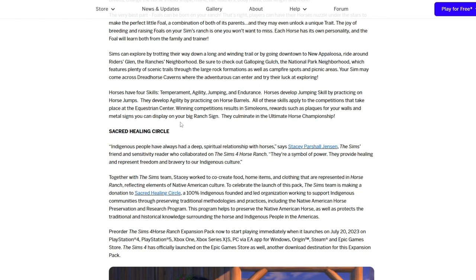We're definitely learning more things now — I'm happy! Everything else was very similar and I was a little concerned, but there's definitely more to the pack. Horses have four skills: temperament, agility, jumping, and endurance. Horses develop jumping skill by practicing on horse jumps and agility by practicing on horse barrels. All of these skills apply to competitions that take place at the equestrian center. Winning competitions results in simoleons and rewards such as plaques for your walls and metal signs you can display on your big ranch sign.